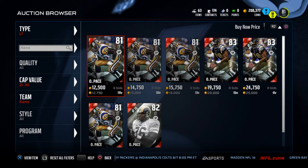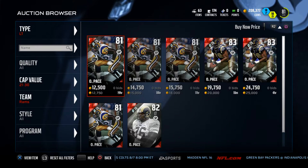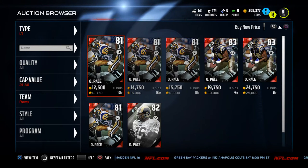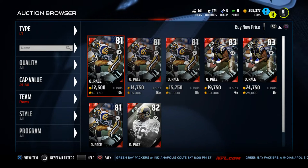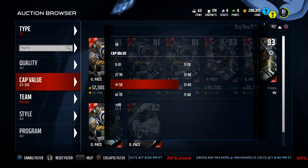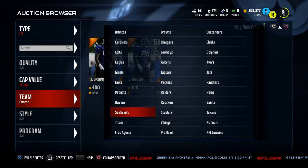The thing about the strength rating is it affects both your run block and your pass block, and these guys are only 26 cap value. If you don't want to spend quite as much in terms of cap value, there's another technique. There's a left tackle on the Panthers — Michael Orr — and he's only 13 cap value but comes in with 97 strength.